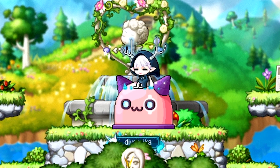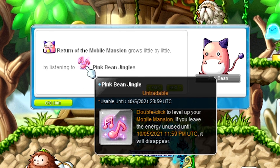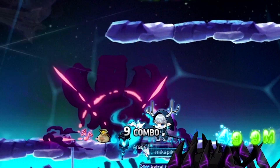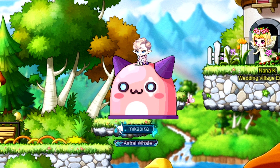Now that you have the chair, it's time to level it up and decorate! In order to increase the level, you'll have to collect Pink Bean Jingles from monsters near your level. You can only collect 200 per character. If you've collected enough Pink Bean Jingles, double-click the item in your inventory to level up your chair.